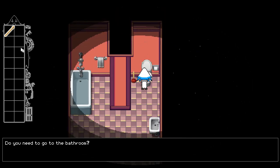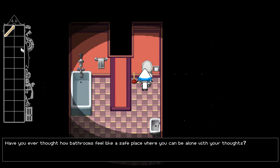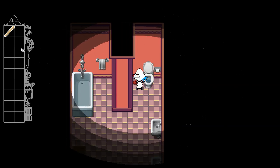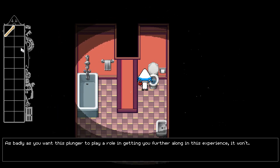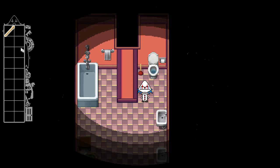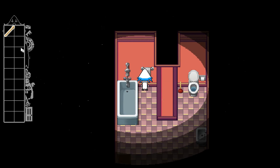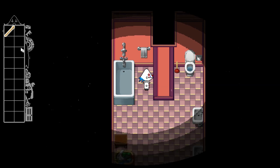You need to go to the bathroom, or maybe you need a moment to reflect. Have you ever thought how the bathroom feels like a safe space where you can be alone with your thoughts? Nevermind, I'll leave you alone now. As much as you want this plunger to play a role in getting you further along in this experience, it won't. Sorry, that's just how it works. I want the plunger! You could use this towel to take off your makeup, however that would just get the towel dirty and that would be irresponsible.